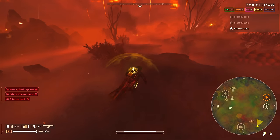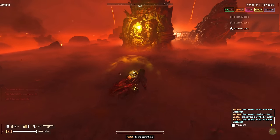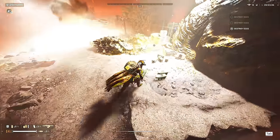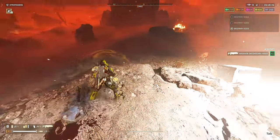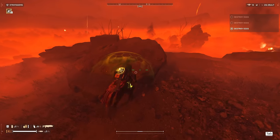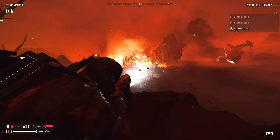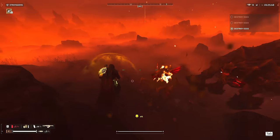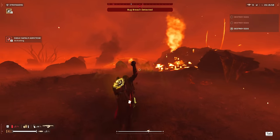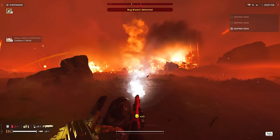Making my way to the next hatchery — we have three or four side objectives done, still have one to go. I'm trying to look for radar stations, looking for a tall antenna-type building but don't quite see anything. Got a hell bomb here — in case I fight a bile titan anywhere nearby I can bring him over here and finish him off. I'm looking for that radar station or an illegal broadcast, but I don't quite see it. It's probably a spore spewer or something.